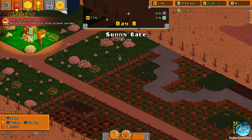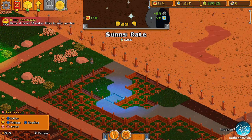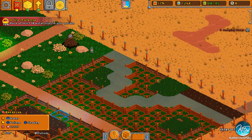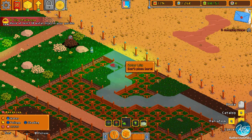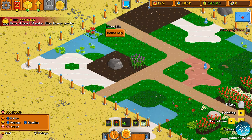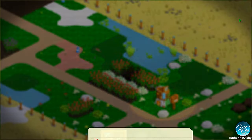In the early days, you don't even get to pick up any magic. So they want us to plant more water lilies — I don't really want to do it, but they're cheap I guess. Task done, good.